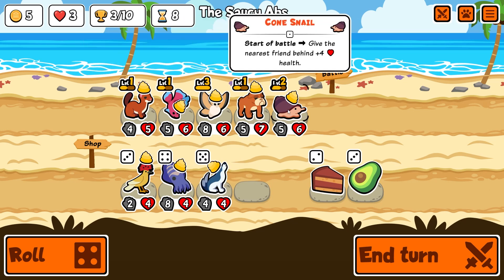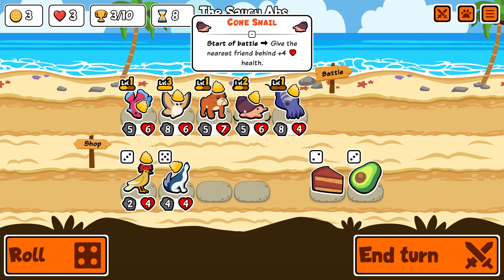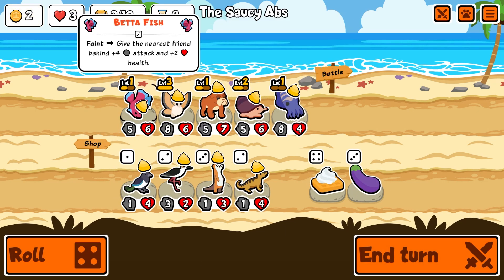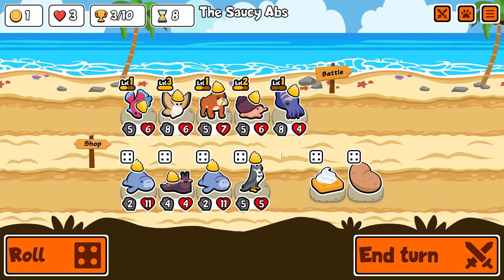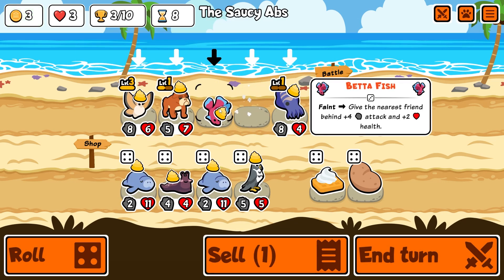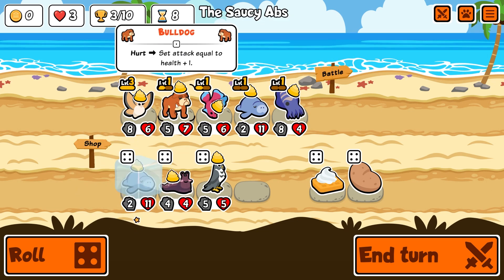The weasel's not doing a lot for us right now. I'm gonna sell the weasel and get a cuttlefish up front. Enemy summoned - no one's got a buy ability though. I was hoping for: take five damage and give the nearest friend ahead plus two attack. I like that! Let's sell the cone snail, you want to go in front of him. Enter and take five damage and give the nearest friend ahead plus two attack plus one health - is this the guy I want to give that to though?